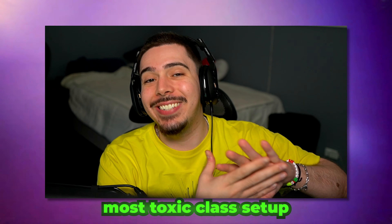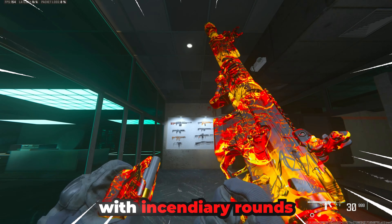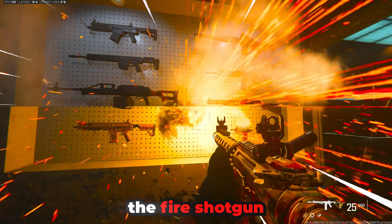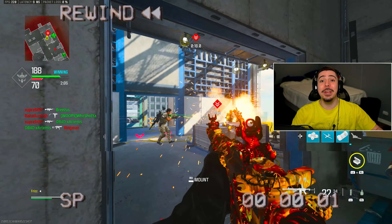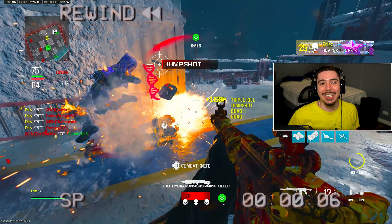Today, we use the most toxic class setup in all of Modern Warfare 3 — the Riveter with Incendiary Rounds, the Fire Shotgun. Although this is very toxic, it is incredibly overpowered because we managed to drop nearly 400 kills and 5 DNA bombs using this Fire Shotgun.